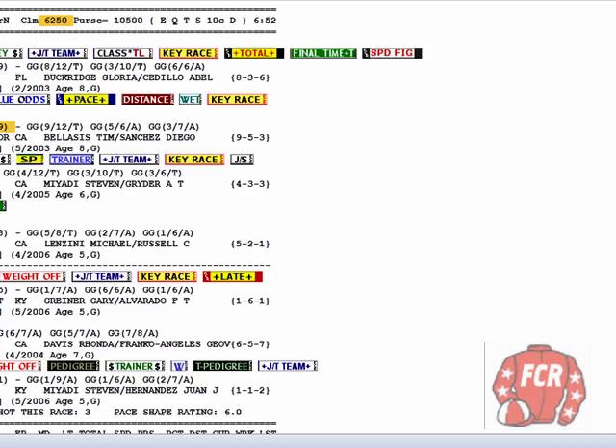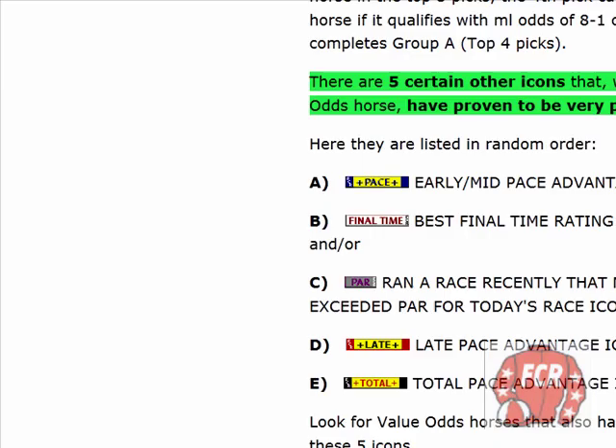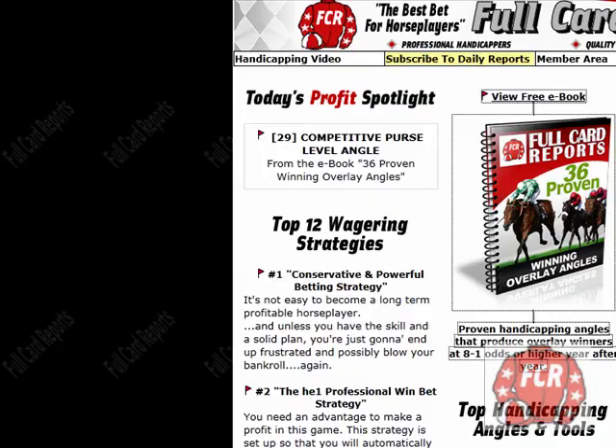Remember that all these purple boxes — each one of them is one of the 36 proven winning overlay angles. This horse had much more than any other horse in the race. If you want to know what all those stand for, over on the digest page that e-book is always there — the free e-book — 36 proven winning overlay angles, describing each one in detail. Alright, another good one. Thanks a lot for viewing. Good luck with all your bets.